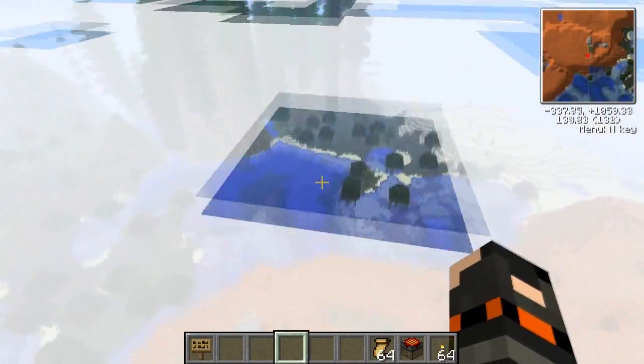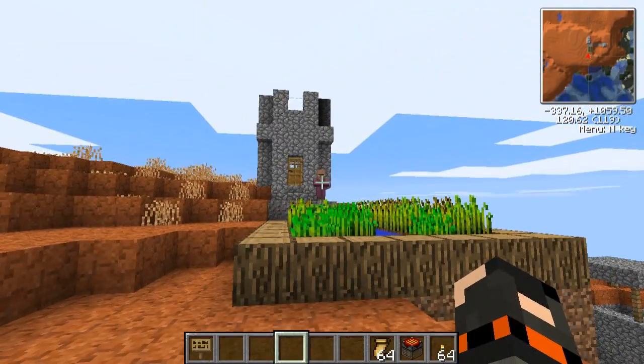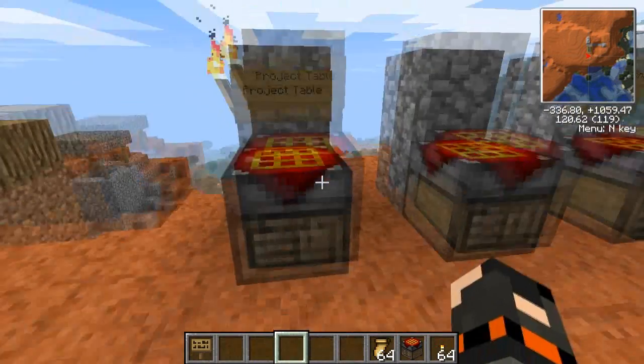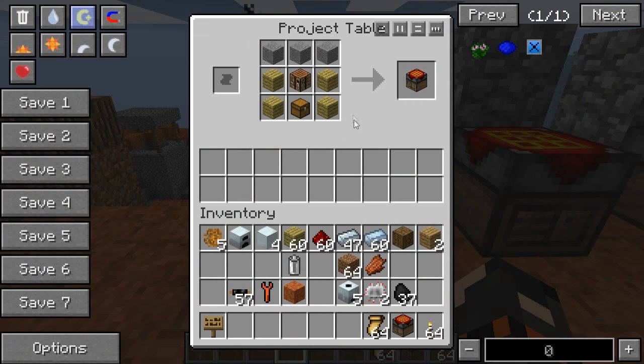I thought I'd do the tutorial here because it's kind of interesting - I tried to find some cool places for my tutorials, makes it more interesting. So while Mr. Bob looks on, let's have a look at a project table. I've been using these in all my tutorials but I haven't actually explained what it does.